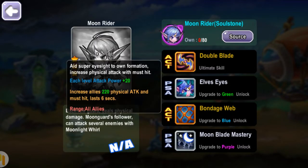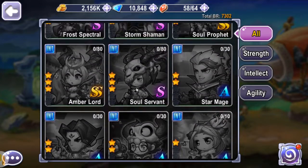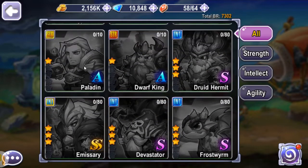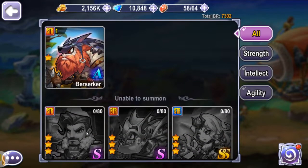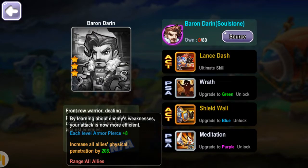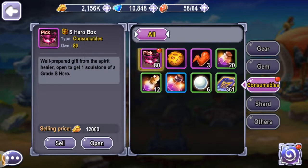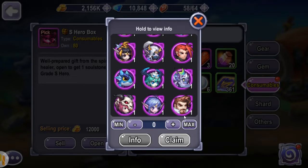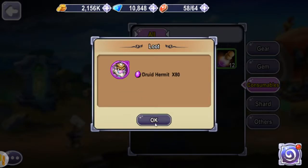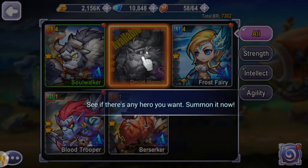Wait, is the Moon Rider the one that always rides on the tiger? This time she has a little cat she can ride on — oh, she looks dope. I guess I'm just going to take this guy. He seems like a pretty good tank. To be honest, I don't really know all the characters, but I decided to go with the druid dude because he sounded way more interesting.